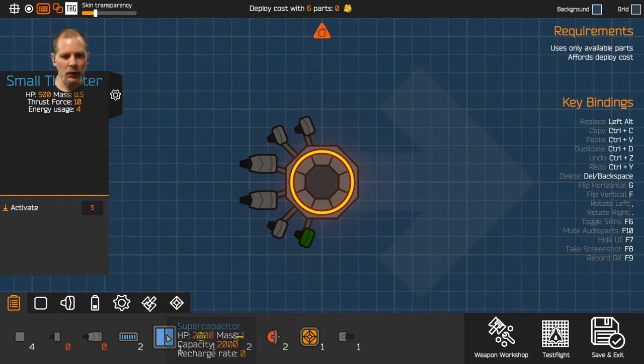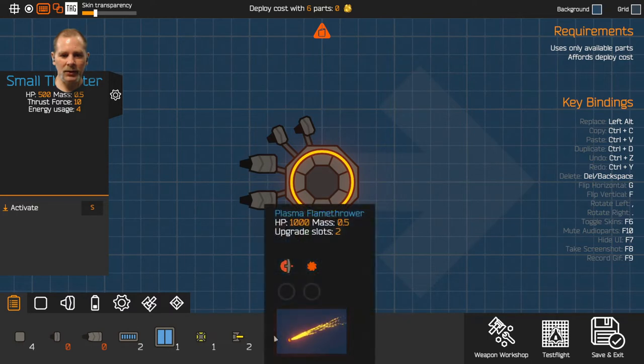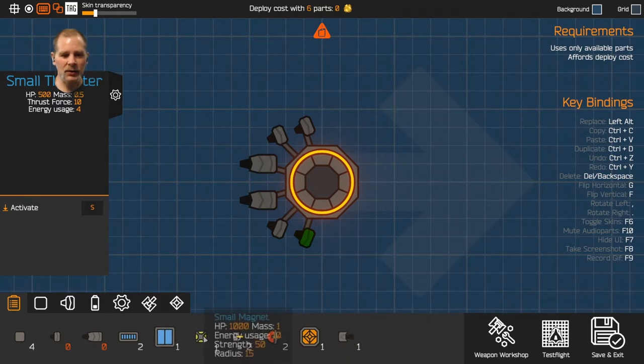Mass capacity 2,000. That's ten of those and it's only twice as much. Small magnet — we have a small magnet, that's pretty cool. Resource tank, resource collector — so we're supposed to pick something up. We're going to need a magnet to do this.